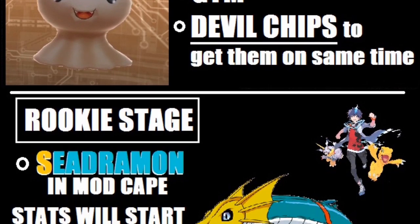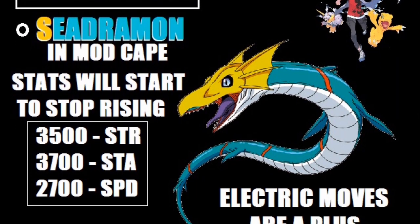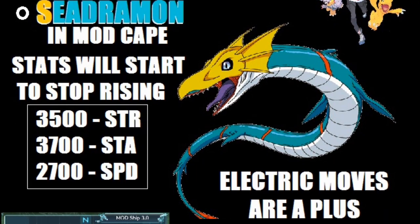Once they digivolve into the rookie stage, head over to Bod Cape to fight some Seedramon — make sure you are far enough in the game to beat them. I recommend using electric moves because they are a major plus. At first the enemies may seem a little tough, but your stats will rise a lot for this easy champion enemy. Your Digimon stats will start to cap at around 3500 strength, 3700 stamina, and 2700 speed.